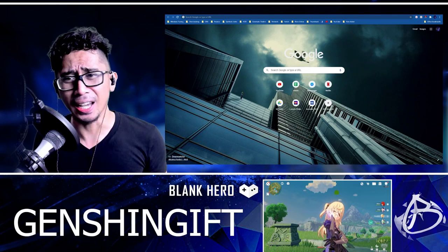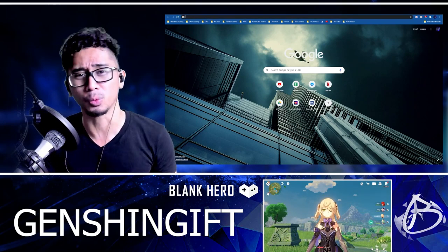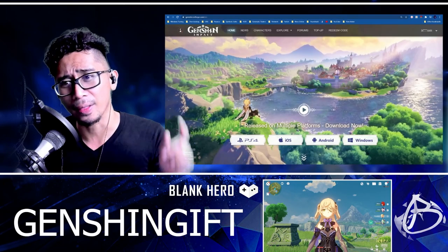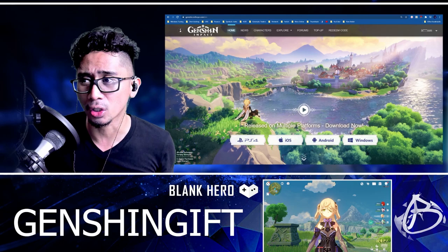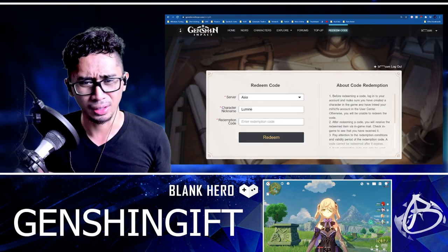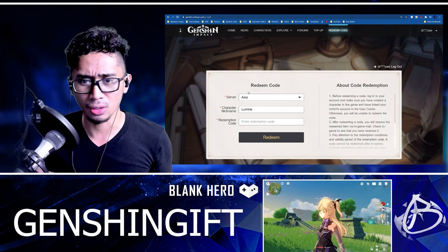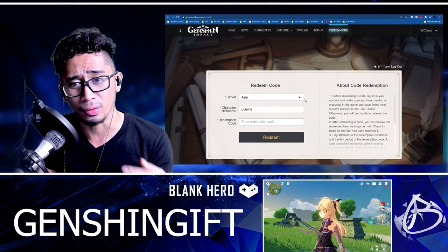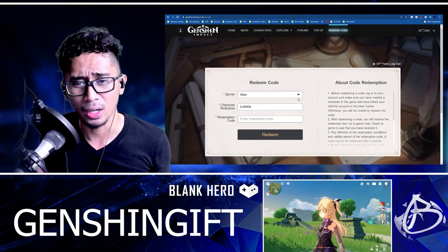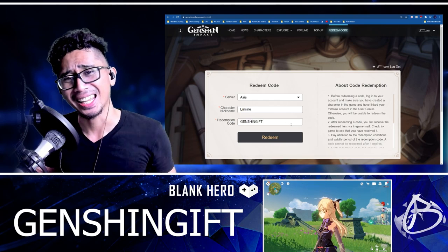Yo, before anything else, we got a code! Make sure to go to the official place where you put your code. Go to Genshin.mihoyo.com, then log in. Once you're logged in, go to Redeem Code. When you go to Redeem Code, choose your server for the account. This works for any server — it's a global code. Then you'll type in Genshin Gift. That is the code: Genshin Gift.